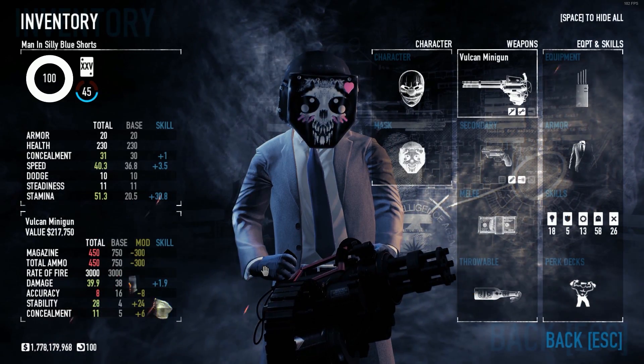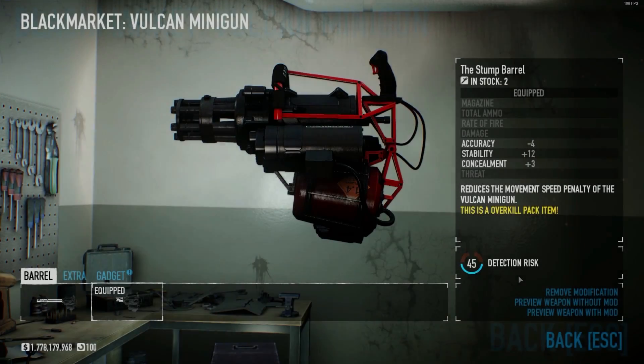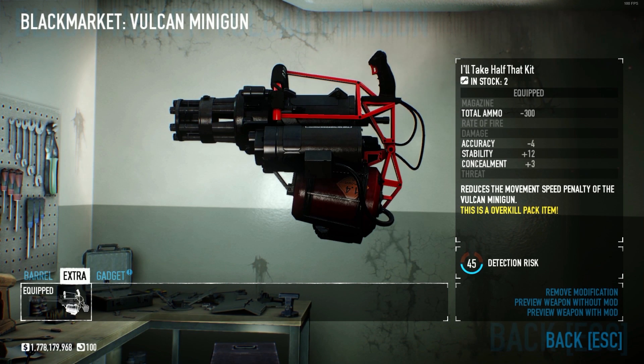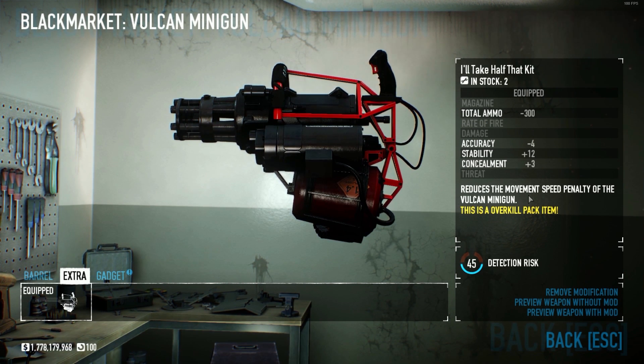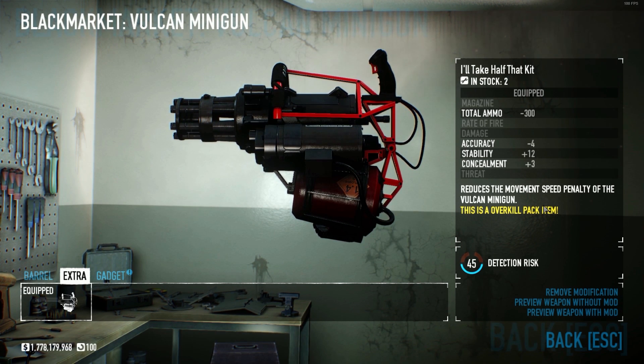But if you recall, the minigun had some mods that actually reduced movement speed of its own. Let's take a look at those two mods: the Stump Barrel and the I'll Take Half That Kit. They reduced the movement speed penalty of the minigun, but since they removed the movement penalty altogether, what's left is just the speed boost.